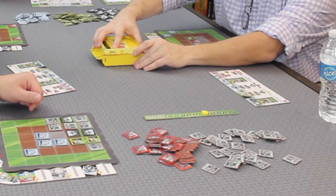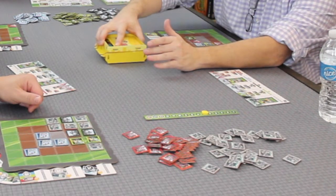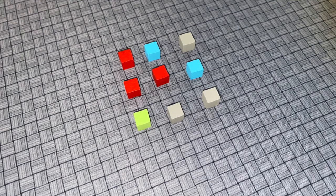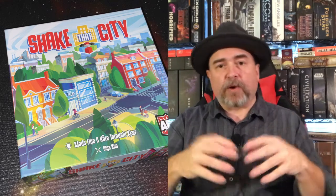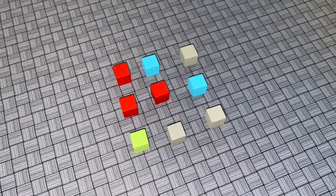On your turn, you shake the shaker, push in the side to smooth it out, then pull it up to reveal a three-by-three grid of cubes. These cubes are in different colors. The first player picks a color — whatever color is represented in the grid — and takes that many city tiles of that color to place on their board.